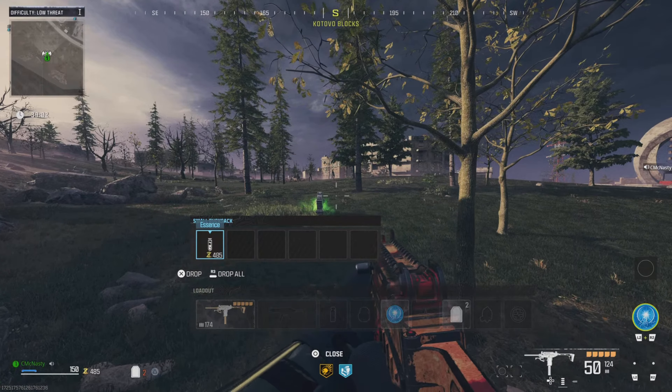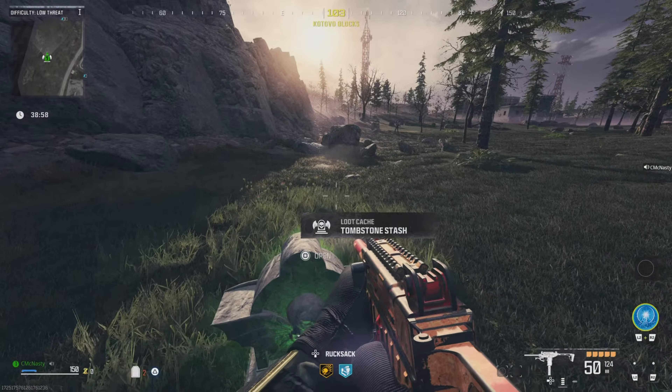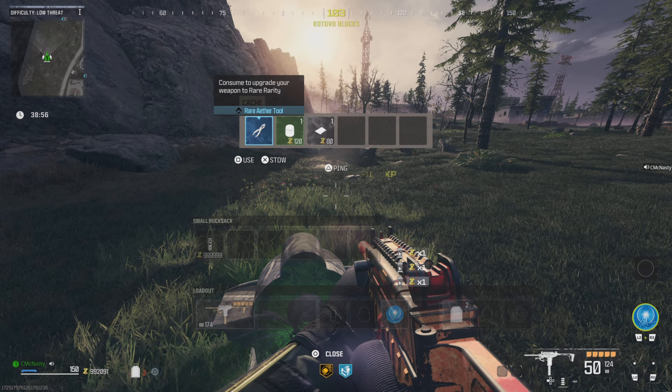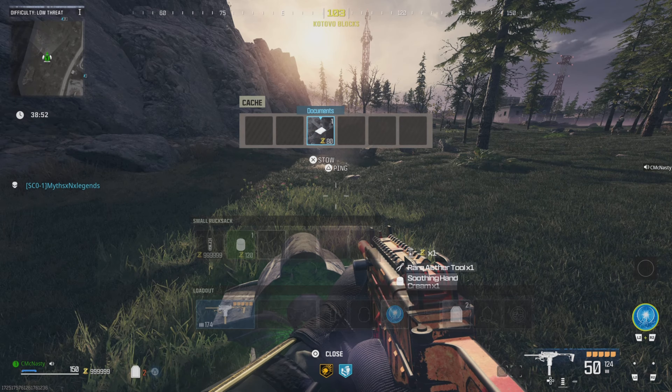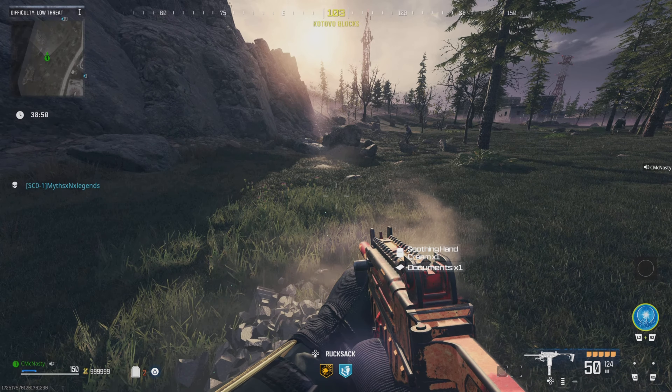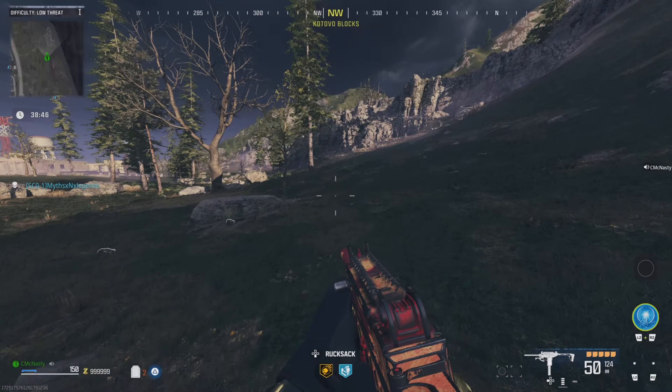All right, guys, it's our final drop, so we're going to drop everything. We have nothing in our pockets, so we're going to collect our tombstone. And there we go — 999,000 points... 999,999 points. And that is max, guys.